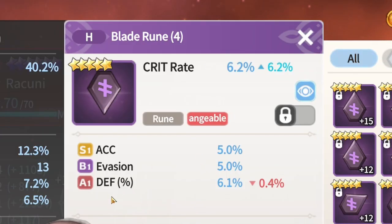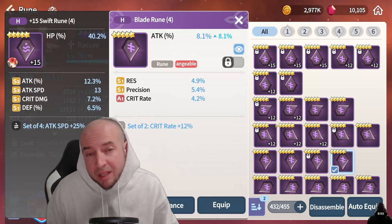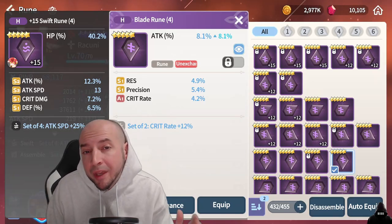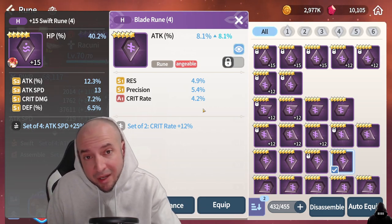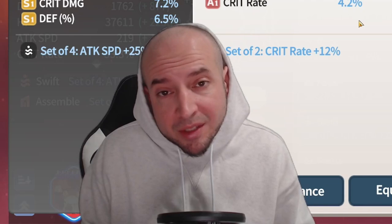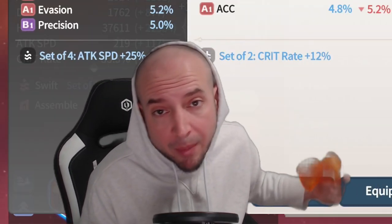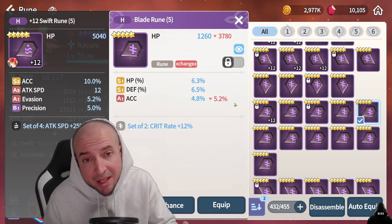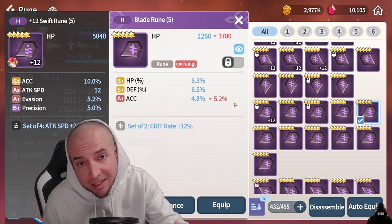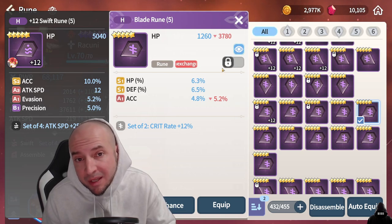If it doesn't have crit damage, then you sell it. Attack percent in slot four — the down rune — it's really debatable who gets this kind of rune. If the substats are good and it has crit rate and crit damage, then I would probably keep it. Anything else I would probably just sell. And if you really want to be picky, you can always use broken sets, which means putting runes on monsters that don't complete the set. As long as all the substats are amazing with high rolls — like HP percent, defense percent, and accuracy — you can go ahead and keep something like this.